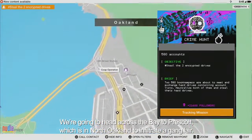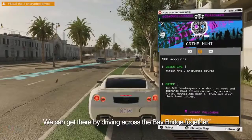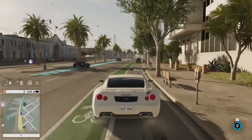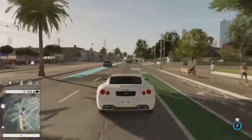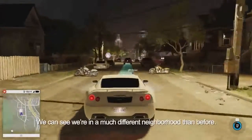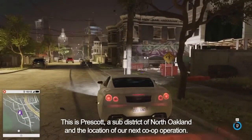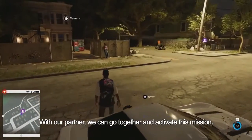We're going to head across the bay to Prescott, which is in North Oakland, to infiltrate a gang lair. We can get there by driving across the bay bridge together. We can see that we're in a much different neighborhood than before — this is Prescott, a sub-district of North Oakland, and the location of our next co-op operation. With our partner, we can go together and activate this mission.